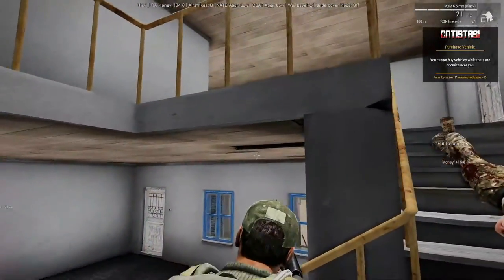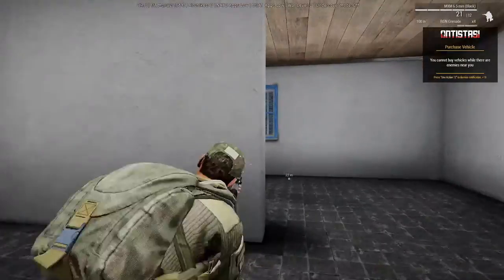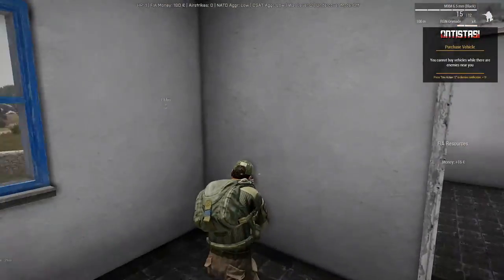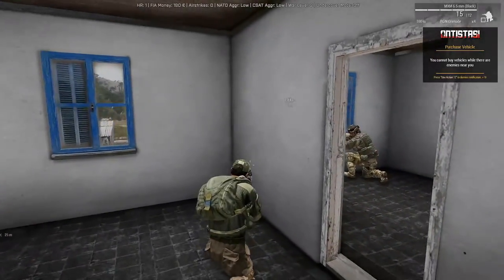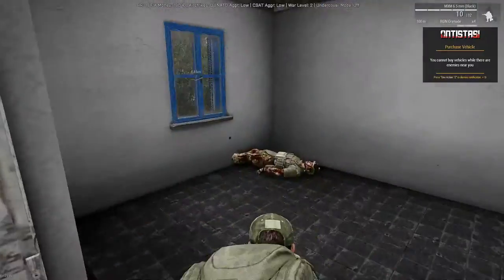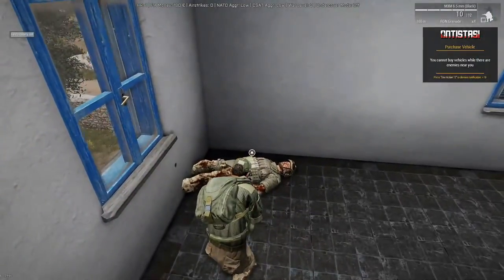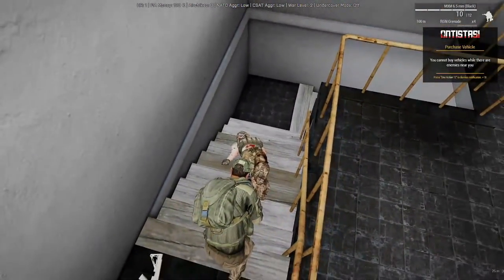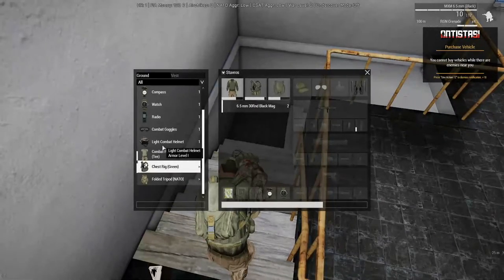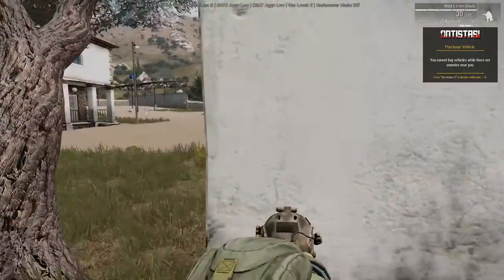I saw you. Oh, hello. Alright. Down below — I could revive. See if I can grab a vest. No armor. Alright. Grab that. Radio. Map.